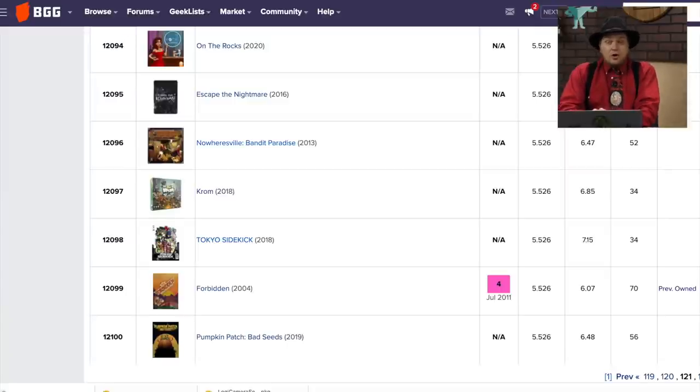Well, there you go folks — those are the games we've seen today as we continue our journey through the bottom 10,000 and below games on Board Game Geek. If you have anything you want to say about any of these, mention it in the comments. Maybe there's one I missed and you think I should have talked about. Until next time, I'm Tom Vassell. We'll see y'all later.